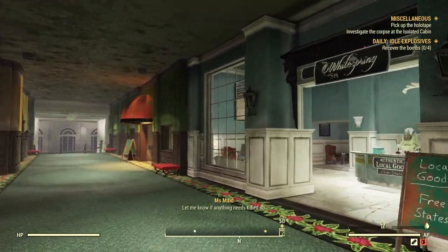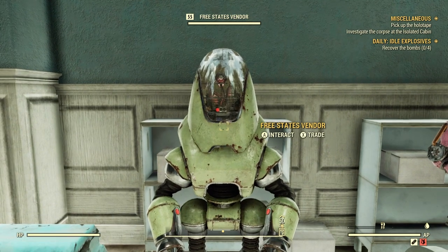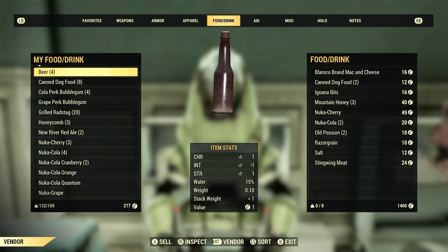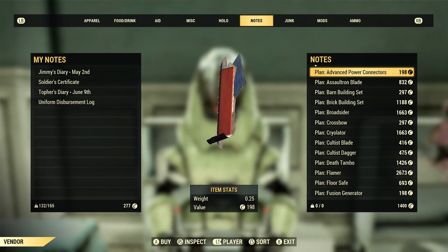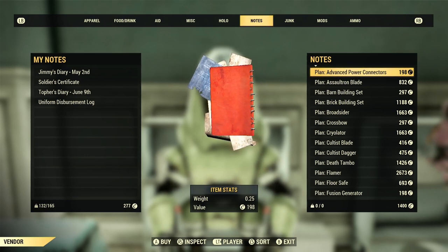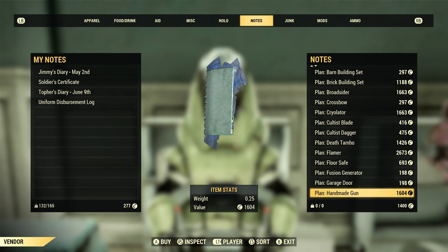For the handmade plan as well as another fusion generator — just in case the first vendor doesn't have it — you can come on down to the spa and interact with the Free States vendor. This will have the handmade, and if you're lucky it will have the fusion generator as well. Again, some great weapons, camp items, and so much more.